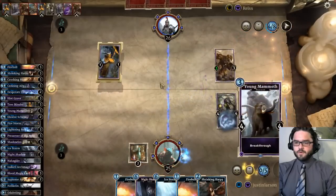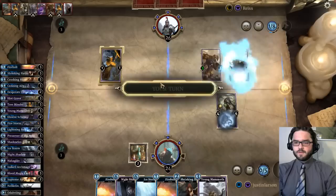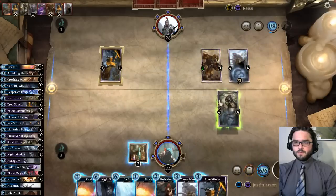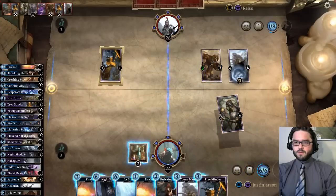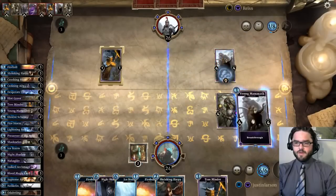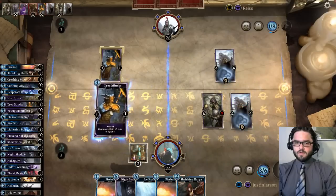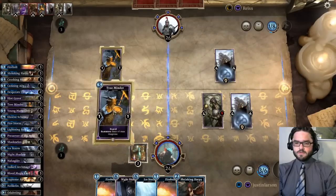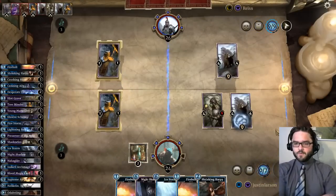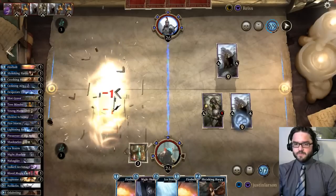Our opponent is going aggro on us — young mammoth. We'll kill that and lay down a mammoth of our own. Tree minder — let him push a little more damage to us. We've got quite a bit of answers in hand between the firebolts and the ice storms that we can deploy next turn.